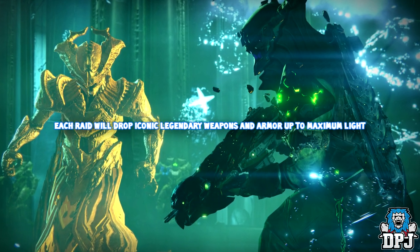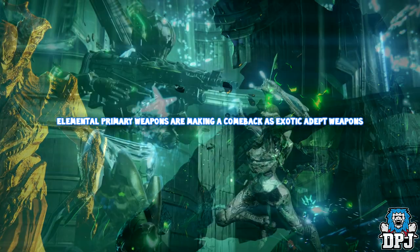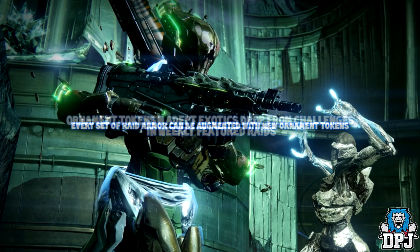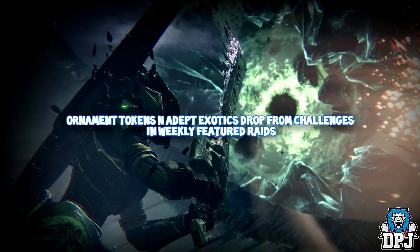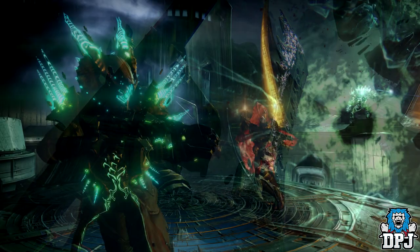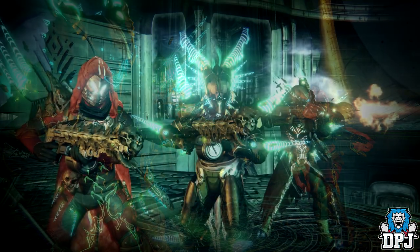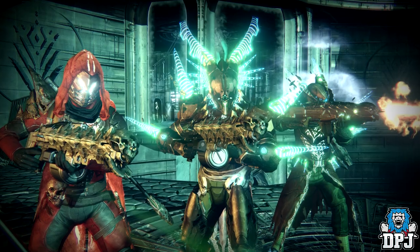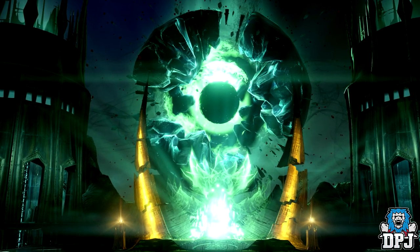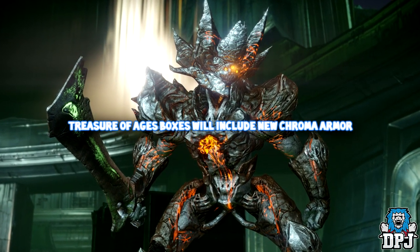Each raid will drop iconic legendary weapons and armor up to the maximum light. Elemental primaries are making a comeback as exotic adept weapons. Every set of raid armor can be augmented with new ornament tokens. Ornament tokens and adept exotics drop from challenges in the weekly featured raids. These adept exotic weapons and ornament tokens will only drop from challenges you complete in the weekly featured raids, and each raid has two challenges.